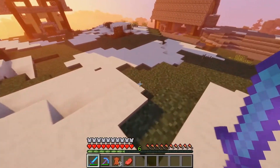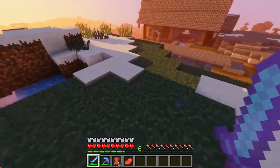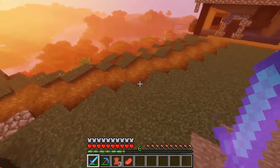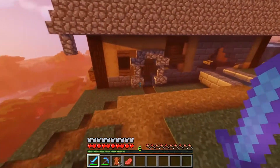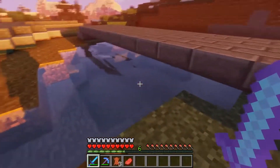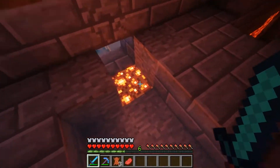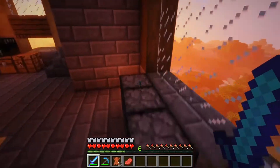Over here is CarGuy458's other house. This is actually made by Quadloom. He made a pretty nice looking house, as you can see. It has a water feature here — kind of a waterfall thing that goes down there. It's really cool.